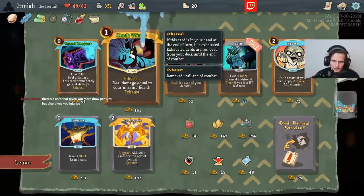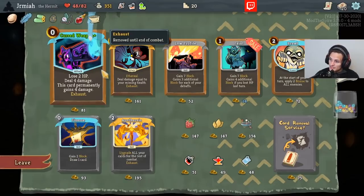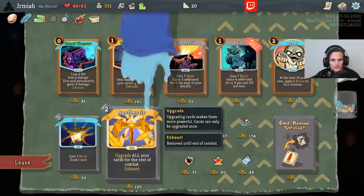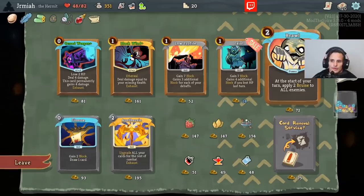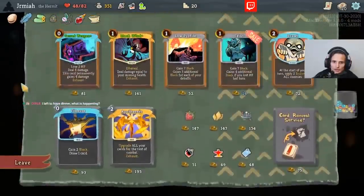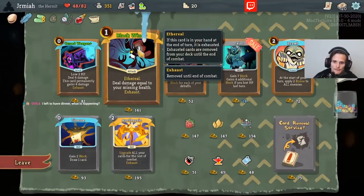Apotheosis — deal damage equal to your missing health. That's pretty good because we're going to be low on health depending on our Sustained Relics. Deal 4 damage — this card permanently gains 4 damage. If you get this early, this is kind of insane. A 0-cost card that keeps gaining 4 damage — Bronze Sculls is very good. I like Orrery. Every turn I apply 2 Bruise to enemies — that's kind of nice. This is the Hermit mod. I'm going to take Bronze Sculls and Orrery.